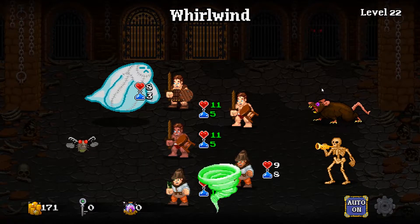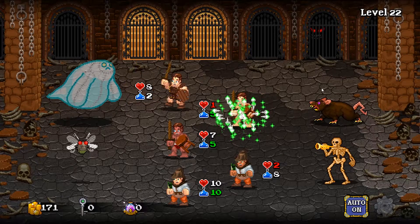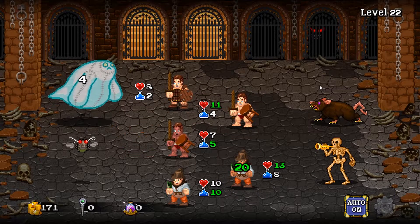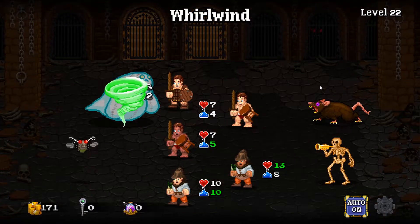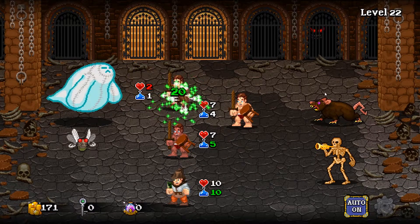We got a treasure chest — gold! Let's choose a path, I'll go for the middle. Oh, a warp — interesting! We've warped to level 22. That's kind of scary, we are completely out of our depth now. These enemies are a lot higher level than us so we're not doing an awful lot of damage.